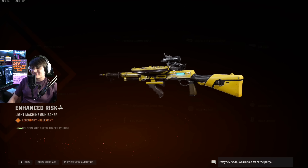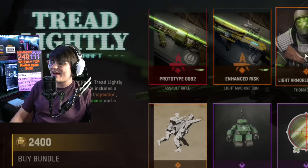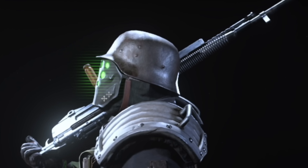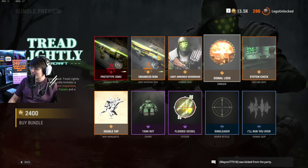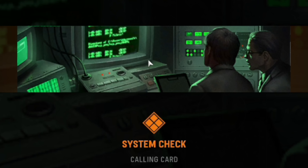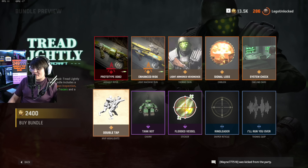Then we've got the secondary blueprint for the LMG — it looks kind of cool, definitely not as cool as the Mastercraft. Then we've got an operator skin which is very different; I actually really like this, it's got a really weird effect on the front of it. This is for Thomas. Then we've got the Signal Loss emblem, which looks kind of cool, and the System Checks charm which reminds me of a zombies dark ops, and we've got this MVP highlight.